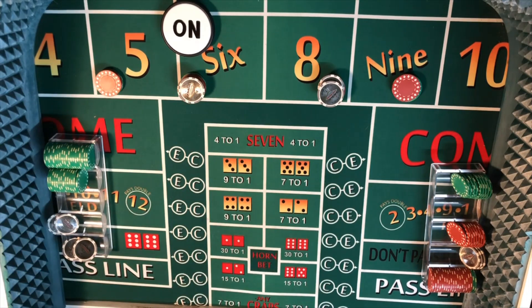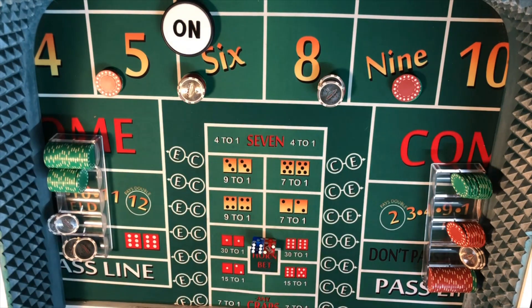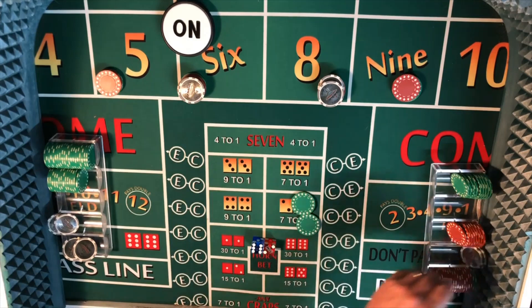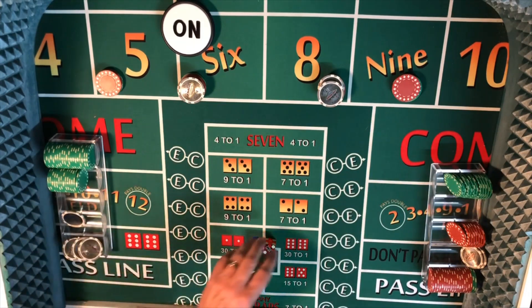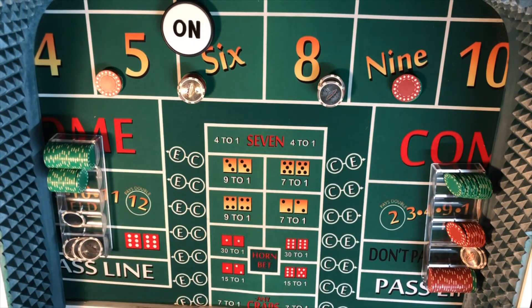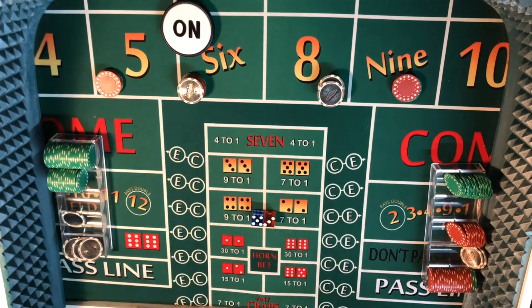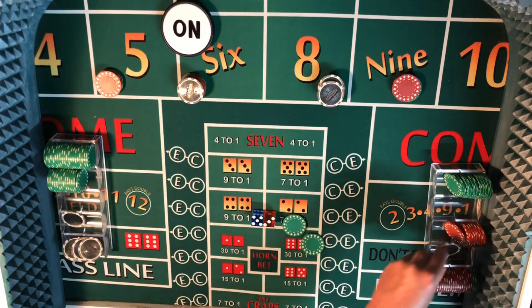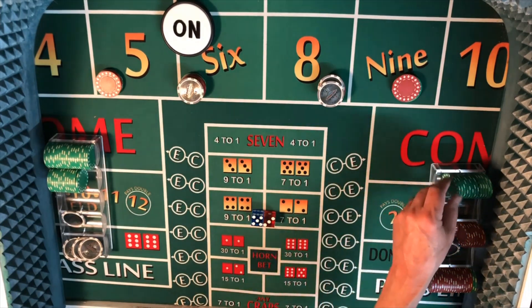We're using the 6-5-5-4 dice set, by the way. Another easy eight — $49 payout again — that's our third hit. Next roll, a 5-3 easy eight — we're tearing that eight up — $49 payout, 50 for one. We rack that up and that's our fourth hit. We completed all three levels of the system.